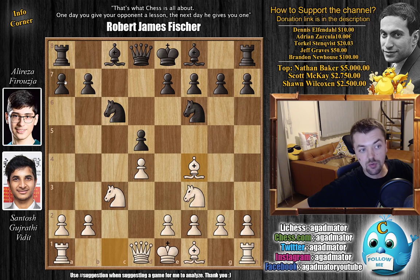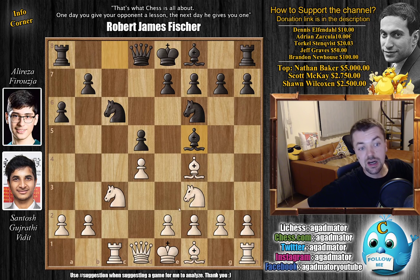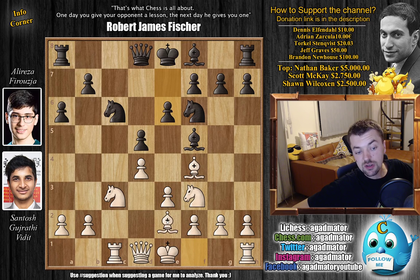And bishop to f4 now. We have a6, taking away the b5 square from Black's pieces, and rook to c1, as this is the only open file on the board, so it makes sense. Bishop to f5 and now e3 — Vidit prepares to develop the light-square bishop as well. We have e6 and now developing the bishop to e2. There are a couple of moves that were played in this position; bishop e7 and d6 are the most played moves, although there are others.